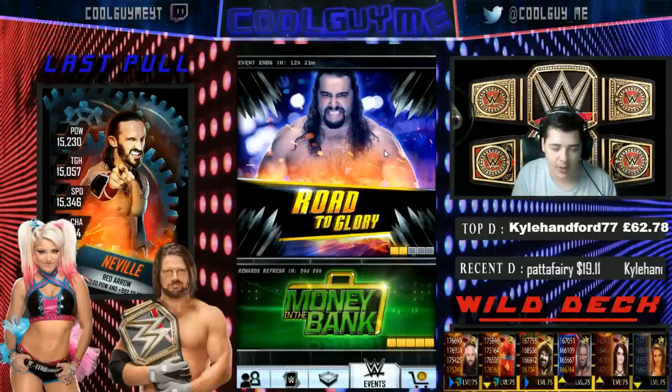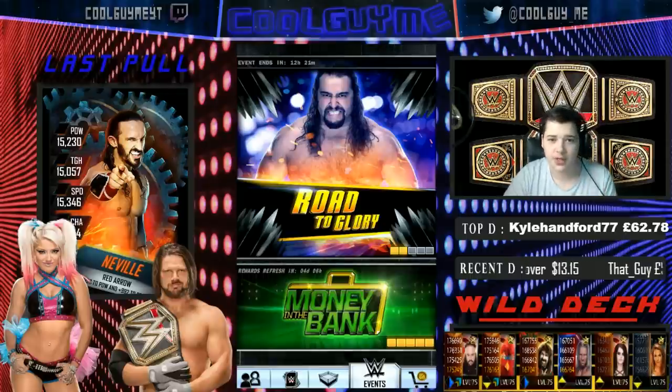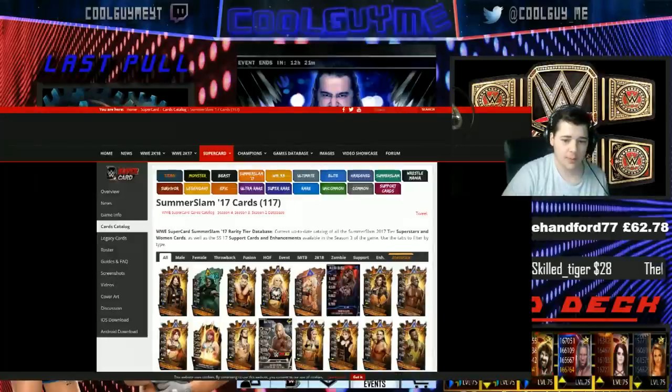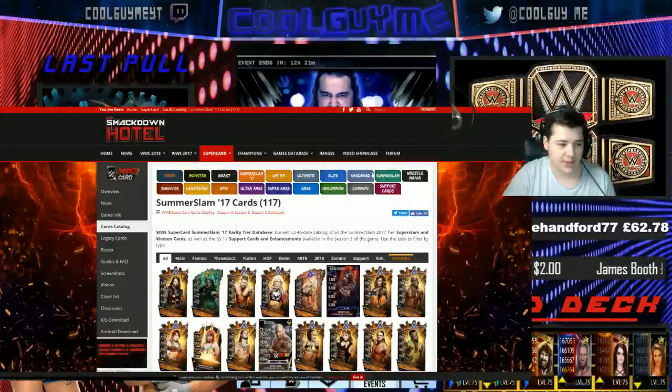Only one reset now as of Season 4. Next thing on the list is a website called Smackdown Hotel, which is very, very useful — not only for players who want to see card stats and compare their cards, but also for content creators who want to make thumbnails or get cards on their screen, just like I do for my pull videos. I'm going to quickly show you: Smackdown Hotel, you can see it on the screen right now. It's a really good website — go onto it on your browser, you can do it on your phone as well.